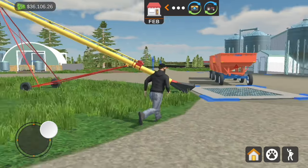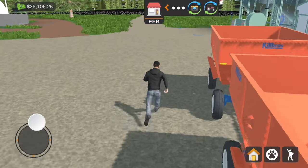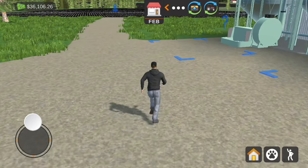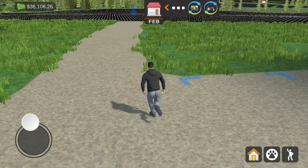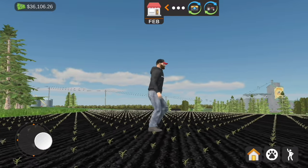It looks like July is our prime time to sell the corn - we'll have to haul a whole bunch of loads in once we get to that point. Right now it is February on the farm, apparently, even though everything's green. Our corn's growing here but there's not much else we can do - we kind of just have to wait for our corn to grow.